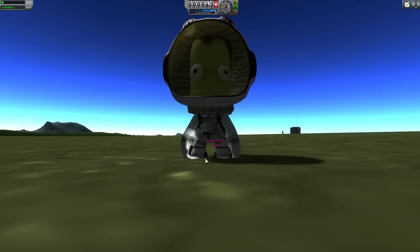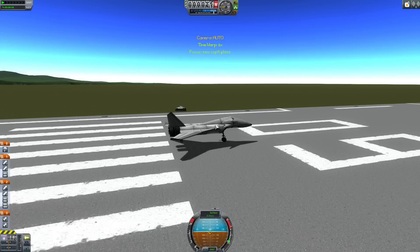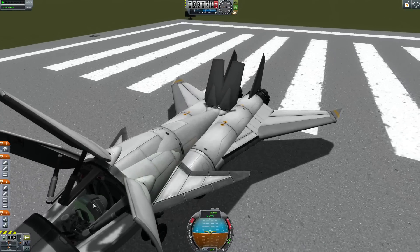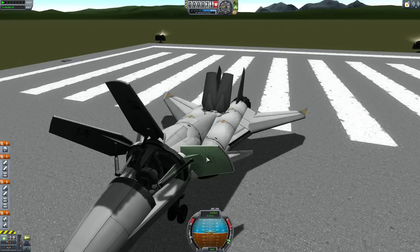The idea behind the new system is that there is a probe core — a small probe core — now in the ejection seat, behind Jebediah. And there's a small battery in it so it has a charge, so it doesn't run out of electricity immediately. Which means if you have to eject at a great height, the parachute doesn't immediately open, and you don't have to wait the whole time to float down from 4000 meters. But of course it also means you have to watch out and press the parachute open on time, or else you will still crash into the ground.